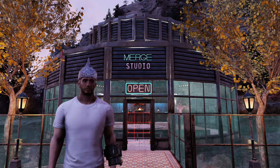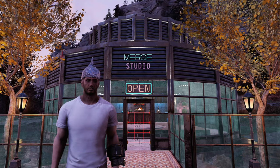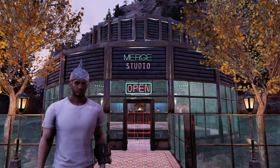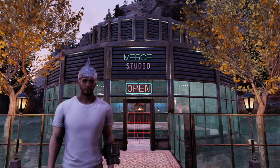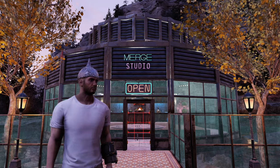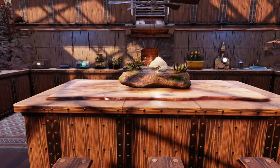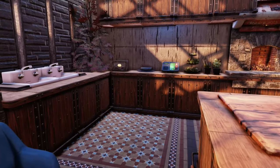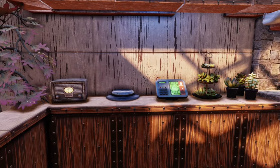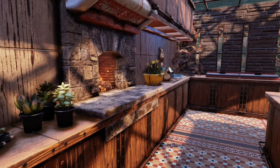I'm going to try and get a video out hopefully once a week or once every two weeks, and each video will show a different merge — probably more of the complicated ones. Today I'm going to show you how to make a pizza oven, which is something I made in one of my camps about six months ago. I also have a merge tutorial video from six months ago linked in the description for the basics, but it will be covered as we go through this series. You can see this little mock-up kitchen I've built — there are lots of different merges and techniques in here which we'll cover throughout the series.